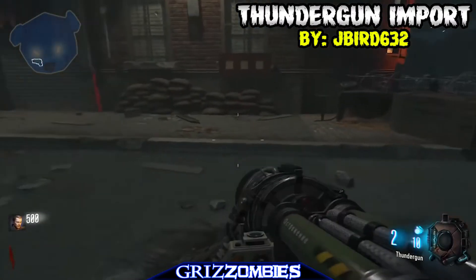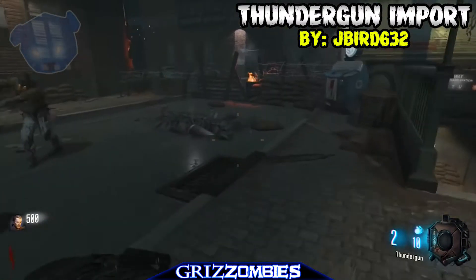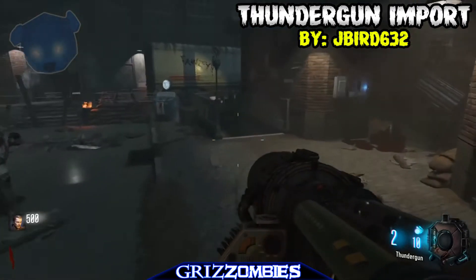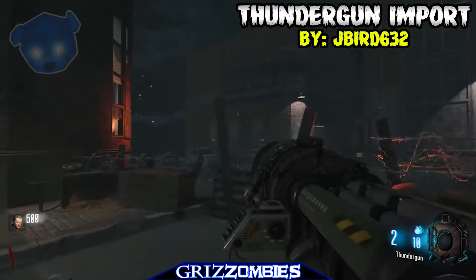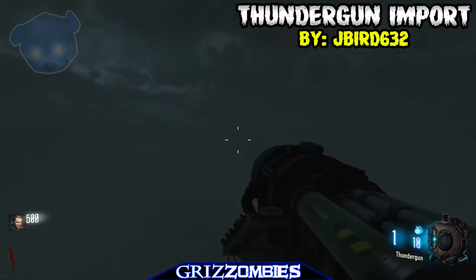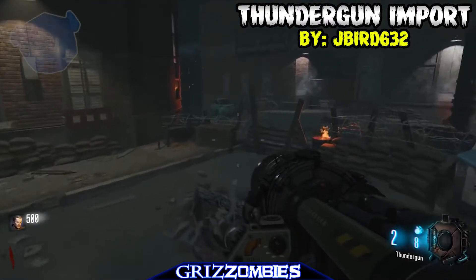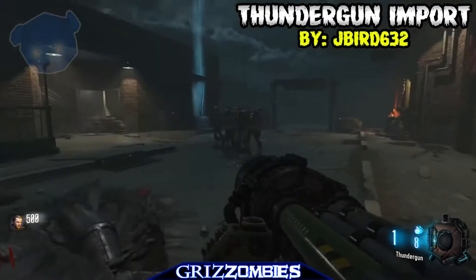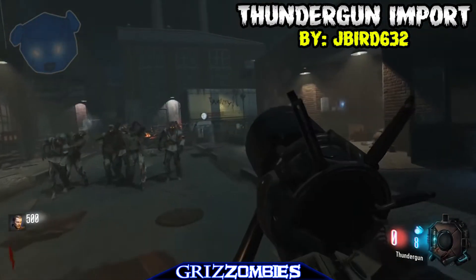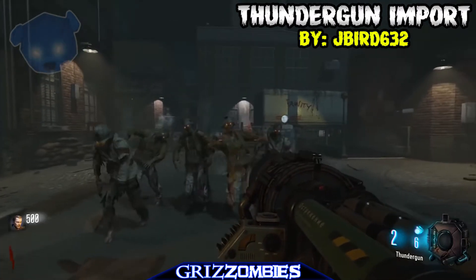There were a few things I had to change — the way functions were called, and some functions that were calling from specific scripts we no longer have, so a lot had to get switched around. But I do have it working. On the effects side, I got the view model muzzle flash — when I fire you can see smoke shooting up the barrel — and I also got the reload sounds and fire sounds. The script works pretty well.